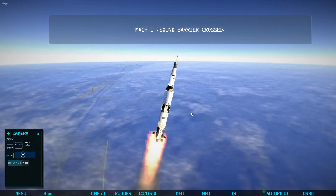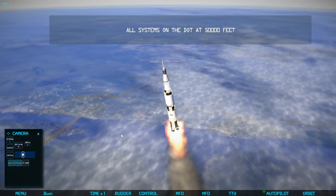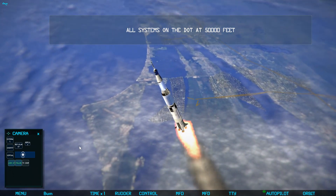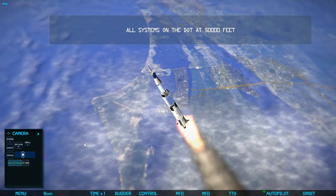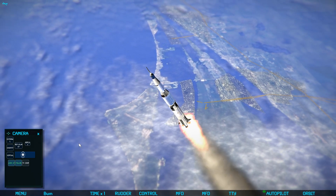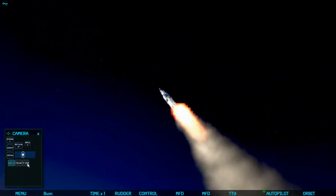Right now the PC version only offers Apollo 8 — it doesn't offer any of the other missions. If you've played the iOS version, you'll know there are many other vehicle options there. We can expect those vehicles to come along at some point, but right now the glitchy graphics and everything else only cover Apollo 8.